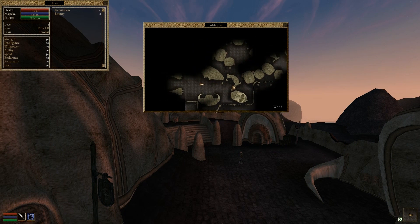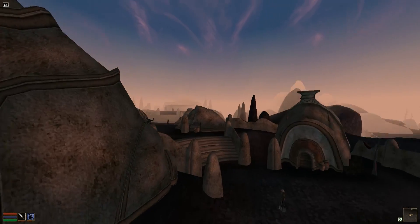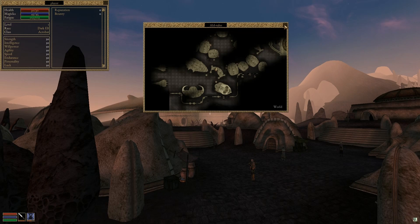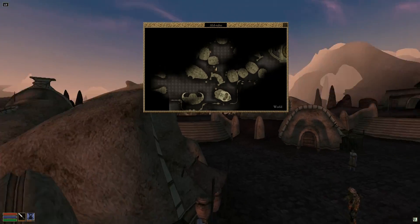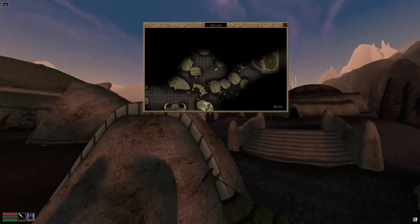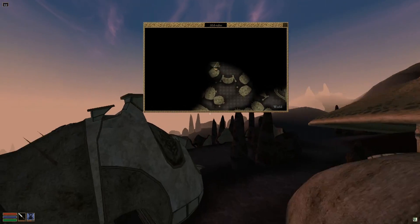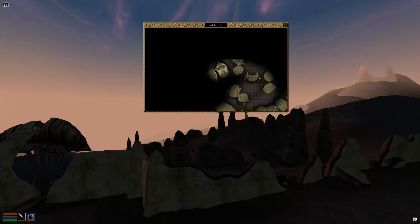We have the local map working now too. You might have noticed that the mini map in the bottom right is also working, complete with the compass pointer. We have window pinning now as well, which means you can force certain user interface windows to stay open, even when we close the others. I found this feature particularly exciting because I honestly had no idea you could do this in the original game.